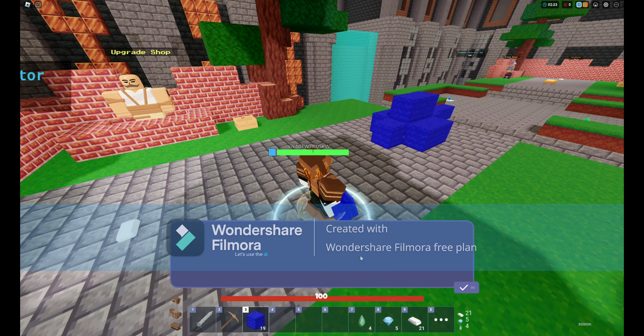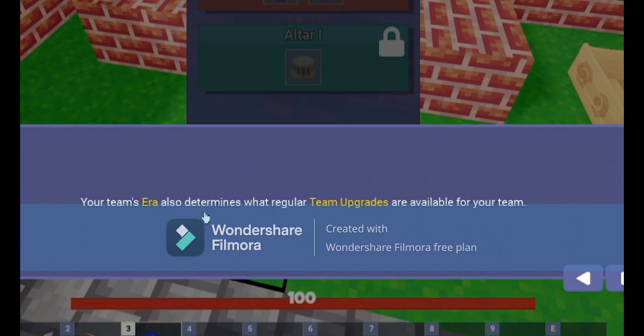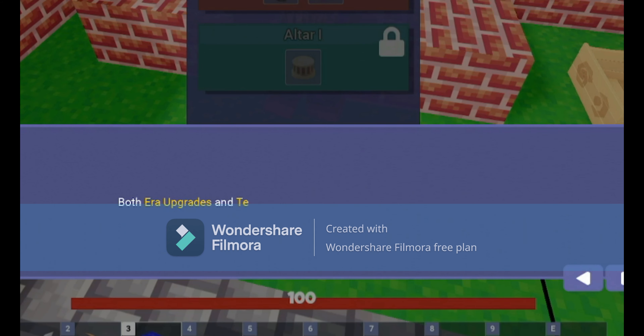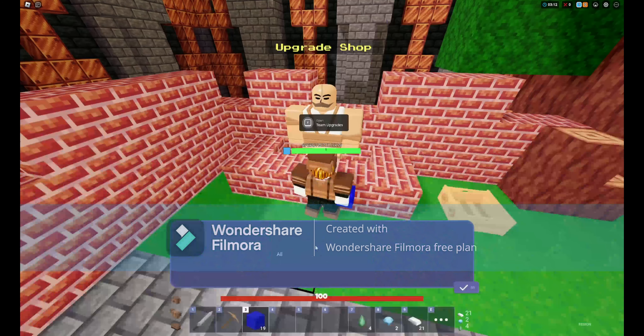Let's use the diamonds we've just collected. There are two ways to upgrade your team: era upgrades and team upgrades. Your team's era determines what shop items are available, the speed of your team's generator, and the sword your team starts with. Your team's era also determines what regular team upgrades are available. Both era upgrades and team upgrades can be purchased with diamonds. Let's try upgrading the era now with the diamonds we've gathered.